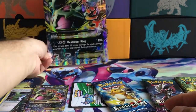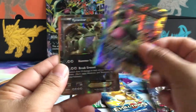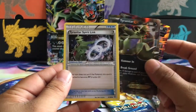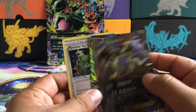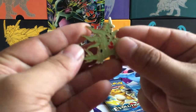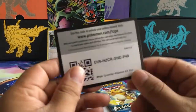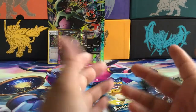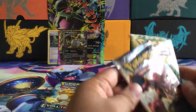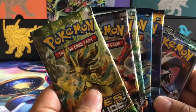It comes with three cards: Mega Tyranitar EX, Tyranitar EX, and the Tyranitar Spirit Link. If I'm not mistaken, these are from Ancient Origins — if I'm wrong, you guys can correct me. Here is the Tyranitar pin, pretty awesome. Tyranitar coin, code card. Now for the packs: two Steam Siege, Fates Collide, Evolutions, XY Base, and Guardians Rising. I'm gonna do them in this order.